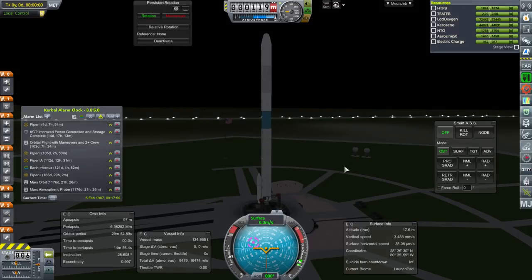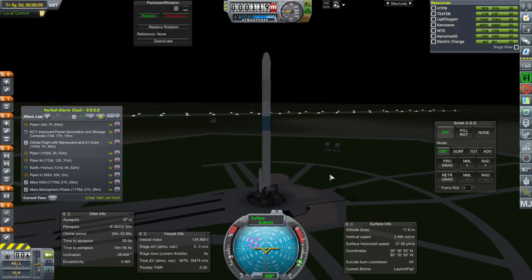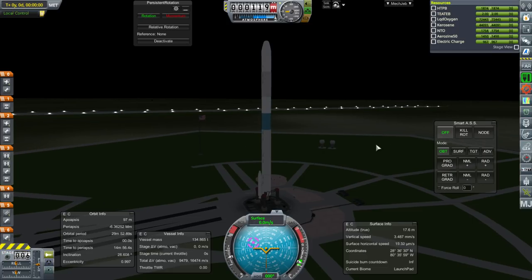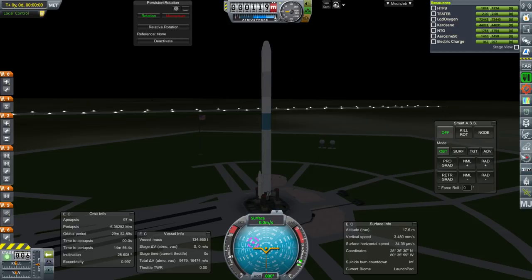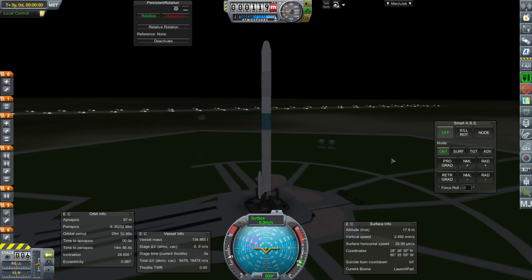Hello everyone, and welcome back to my realism overhaul of RP-1 series in Kerbal Space Program 1.3.1. In this episode, we begin with a Piper 1A launch and we'll also launch a Piper 2A, both going to Mars as probes to fulfill the contract, but they are really backups for getting more engine data. After that, we have a larger mission testing various engines I just unlocked, and then we'll aim to fulfill the orbital flight with maneuvers and 2-plus crew contract. We need better solar panels first, which are currently unlocking, so we wait 14 days while the large engine-test mission takes place.